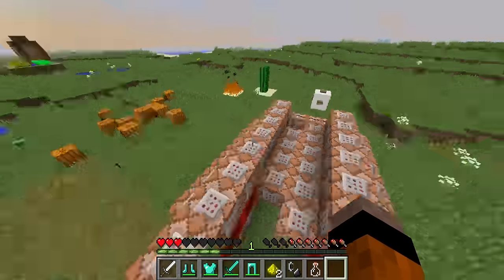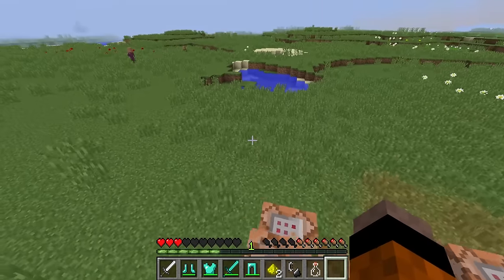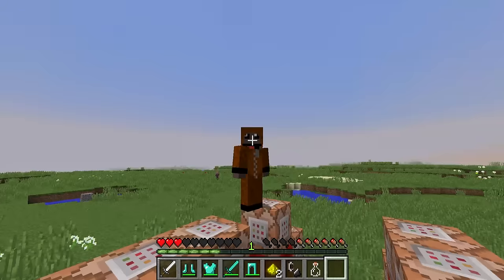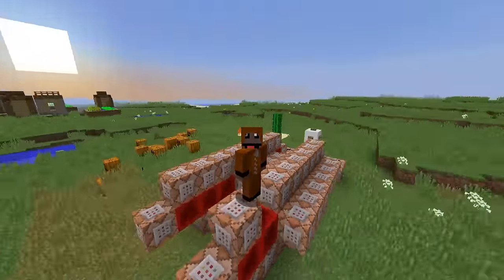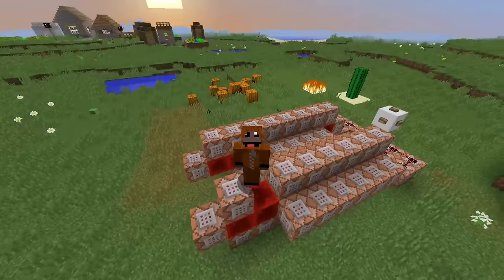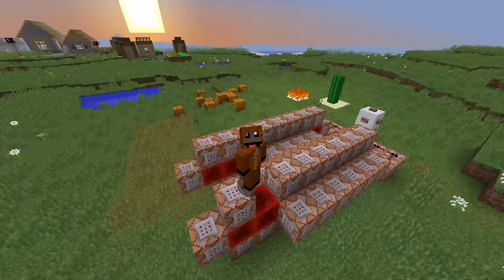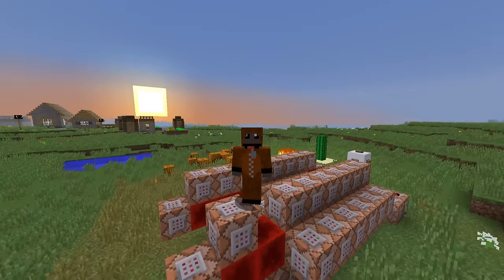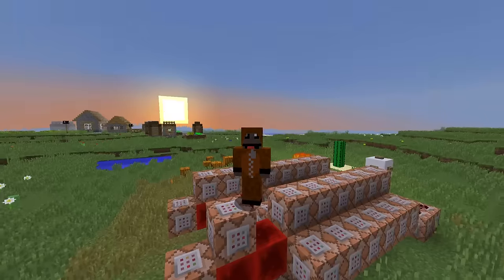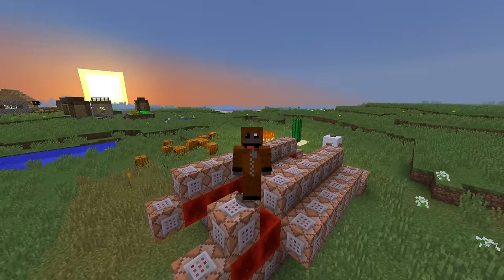The schematic will be available as a download in the description. There's not really much to it other than using scoreboard objectives, executing commands based on those, and summoning an invisible armor stand with the damage value as a custom name. That's the end of this video — I'll see you next time, bye for now!